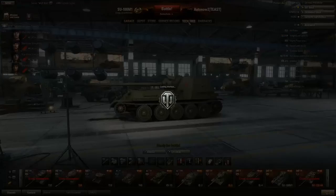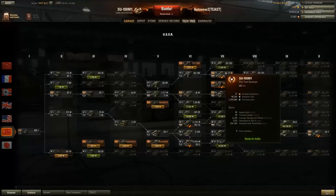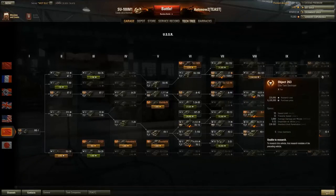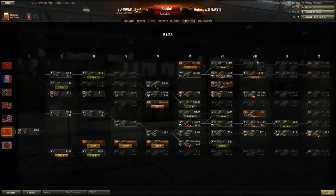This is the tier 7 TD from the lower line. As you probably know, there are two lines of Soviet TDs - one leading up to the Object 268, and the other leading to the Object 263. In my opinion, the Object 263 is the better tank, especially after the TD nerf that did not affect the lower line but did affect the 268. However, many people still like to go for the upper line just because you get the ISU-152.